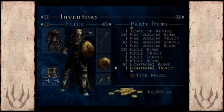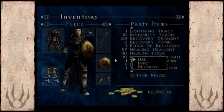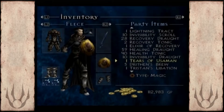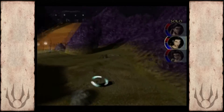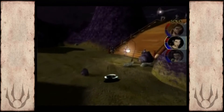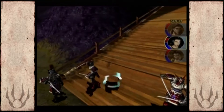Here we go — the Tears of Usaman. So now we're invisible. I was thinking before, how exactly would you speedrun this game, and I think a lot of it would come down to using invisibility spells, just running past all the enemies through the dungeons.